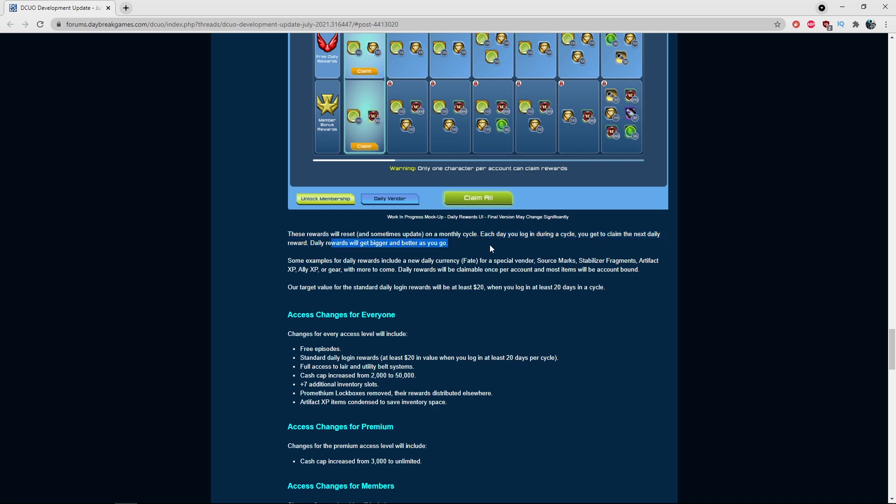Some examples of daily reward items include a new daily currency, fate tokens for a special vendor, Source Marks, stabilizer event items, artifact XP, ally XP, and gear, with more to come. Daily rewards are claimable once per account. The target value for standard daily logins will be at least twenty dollars when you log in at least 20 days in a cycle — about a dollar a day worth of rewards.